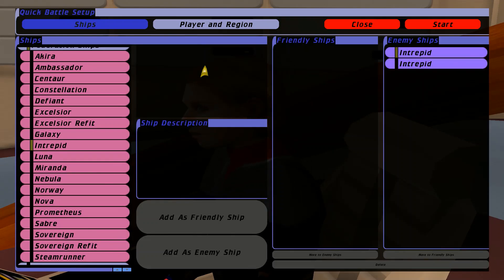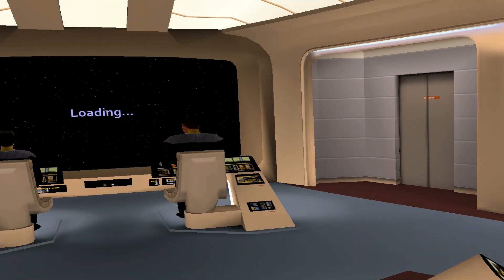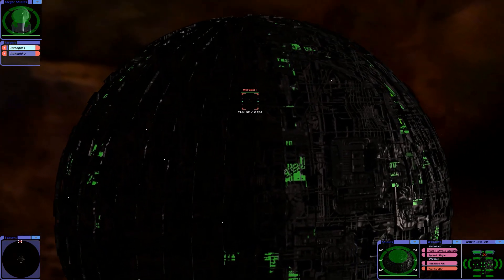Hey guys, RetroBadger here. In this video, we've got a Borg Sphere versus two USS Voyagers. They're standard Intrepid classes — they don't have the Futurama refit or anything like that. I thought this might be a fairly even match.